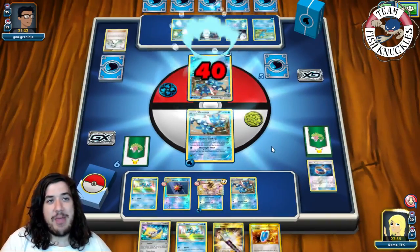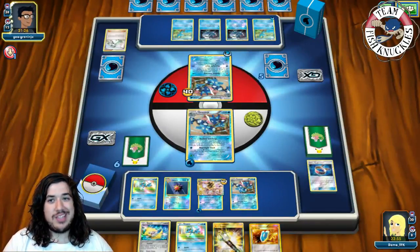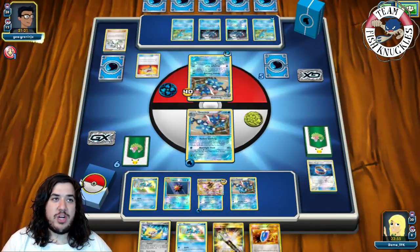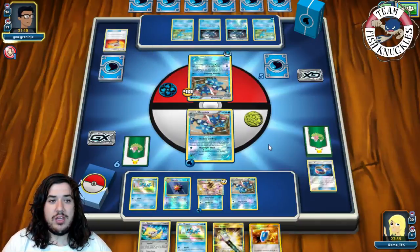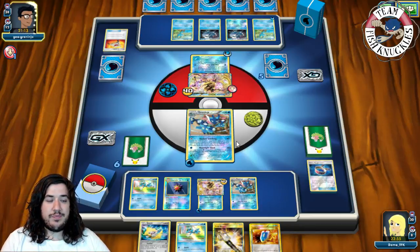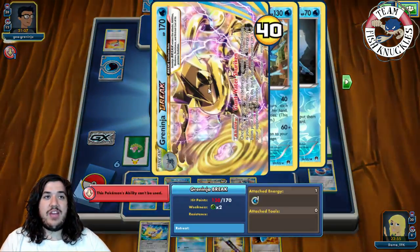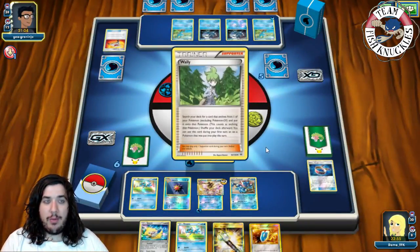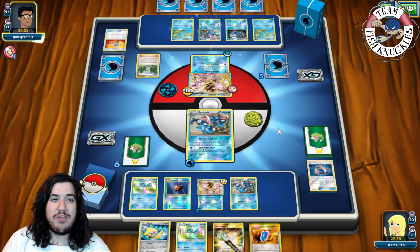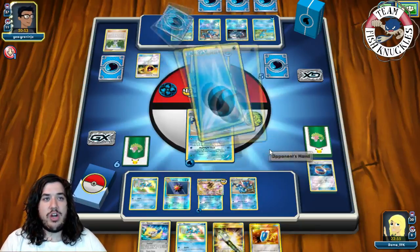This is going to be a back-and-forth game of Shadow Stitching. I should have Ace Trained to find a Lysandre and bring up a Froakie — that's probably our only out to win. He plays Rescue Stretcher, puts a Greninja Break back in hand. Greninja Break has more HP but he needs more Greninjas — he only has one out and we have three. We see a Wally giving him another Greninja into play, putting us in a bit of trouble.